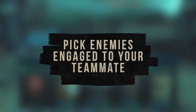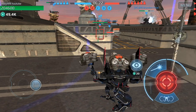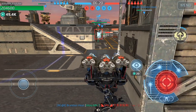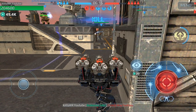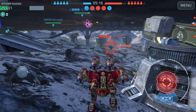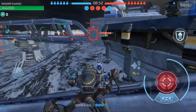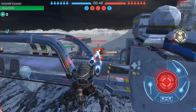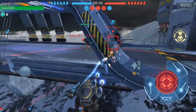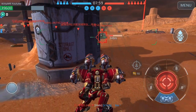Pick enemies that are already engaged with your teammate. Basically you're going for free hits, and this is very important because when you're selecting these kinds of targets you're really working as a team and taking enemies down one by one. It also helps because it makes your teammate's engagement a lot easier. No matter how good that enemy player is, they cannot pay attention to all six enemies at once — you're really putting that player into a bad position.